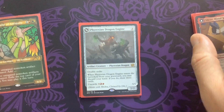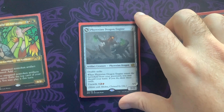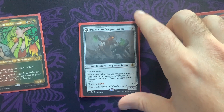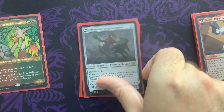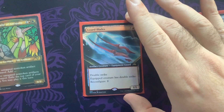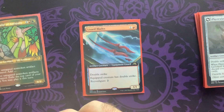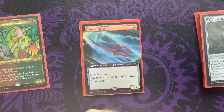Of course, we have the Phyrexian Dragon Engine here — just a great card to put one of your swords on. Any of the equipments we've mentioned so far would be fantastic with the Phyrexian Dragon Engine. Just having that double strike is amazing; it really opens the game up and gives you an extraordinary amount of value. Here's Lizard Blades — just a beautiful card for us. We can tap these things for mana if we want, put equipments on them, or attach them to other creatures. Just so resilient.